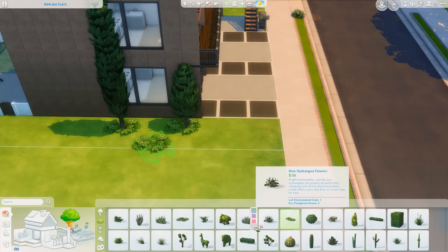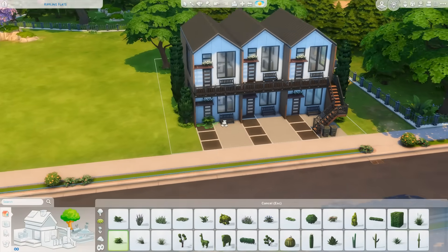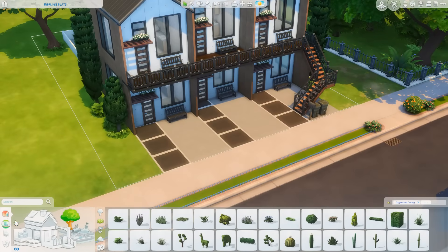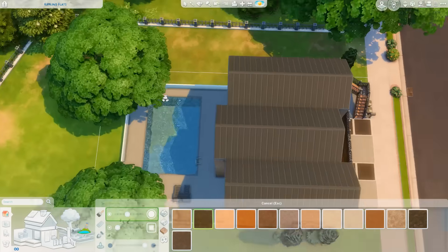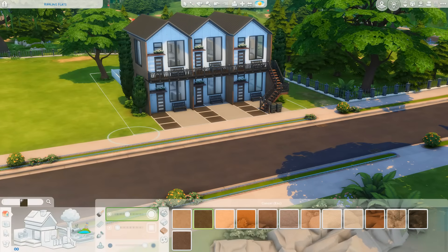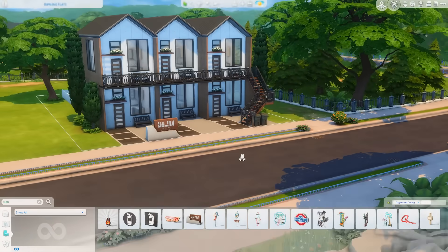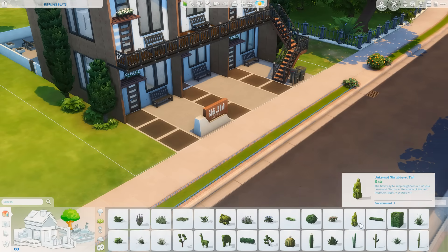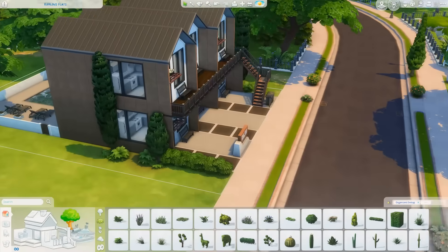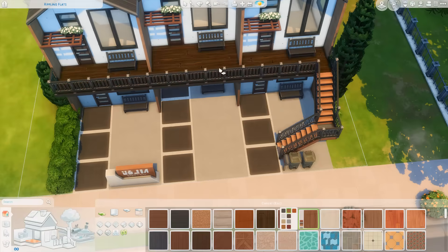I'm just adding some more landscaping. The one thing you're going to want to change or update once this pack comes out is there are new multi-unit mailboxes coming with the pack, so you'll want to replace the regular mailbox on the front of the lot with that. I believe you're also going to want to place down a water heater and electric box - those are new items coming with the pack. Maybe there'll be a little room out back by the pool for those, but I'm not exactly sure how that works yet so I didn't add it to this build.